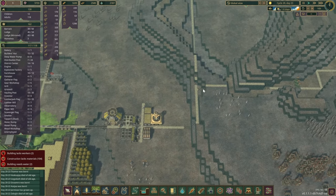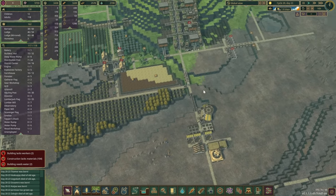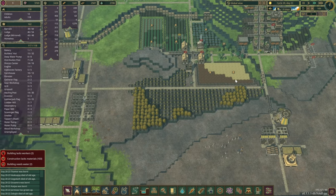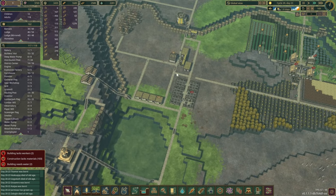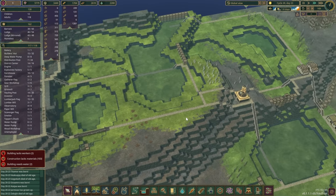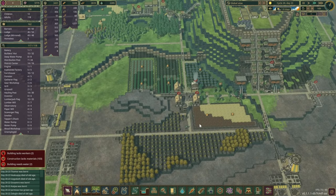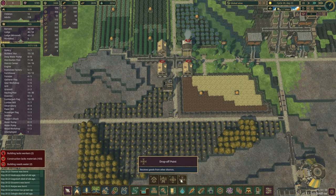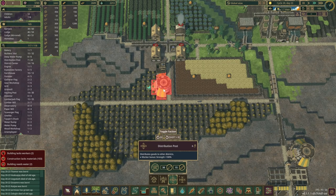We could hold quite a bit of water there as well, and maybe even put some water pumps. Let's put it on two times speed for now. We're pretty much full of logs. Dynamites, dynamites, dynamites — this means we need yet another distribution post.